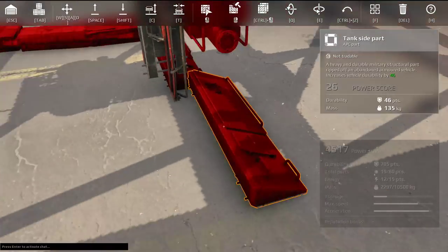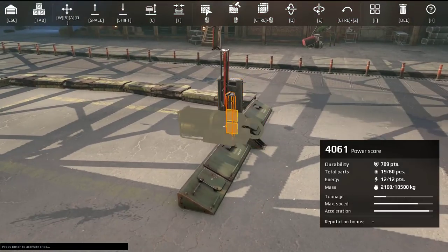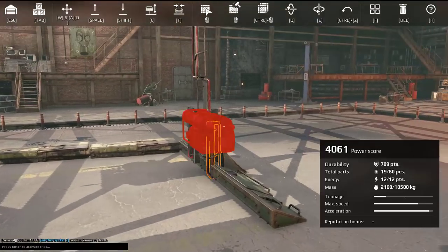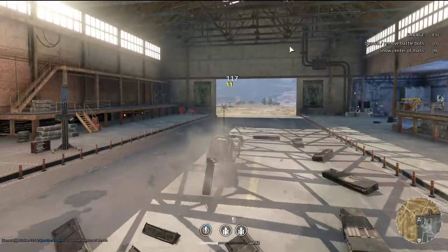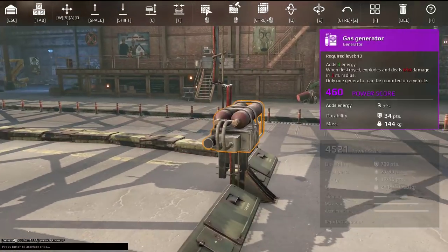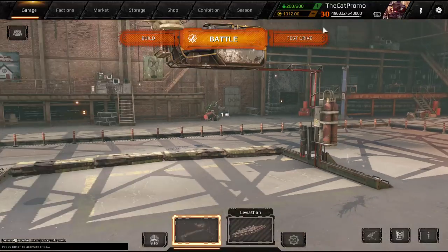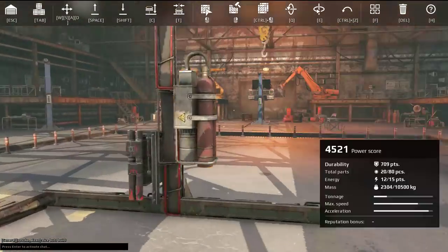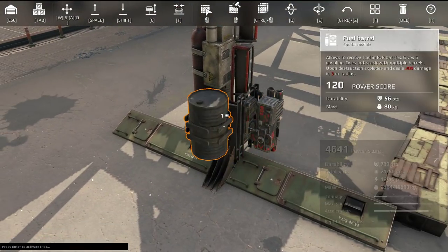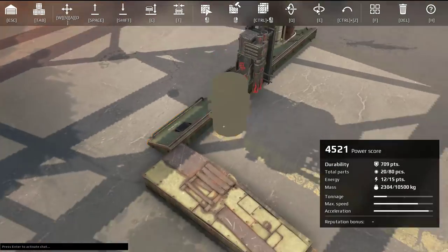I'll just use a little small part to connect in between. Got a little bit of trial and error going on. If you want to detonate it and get a bigger explosion, you can just chuck on a fuel barrel somewhere close — those things don't have that much health and they will explode. Hopefully. Not working this time for some reason, but I think you guys got the idea by now.